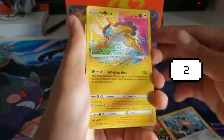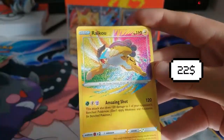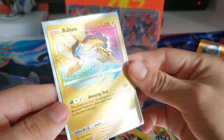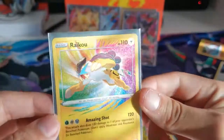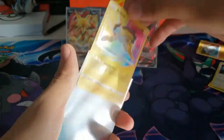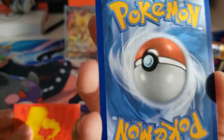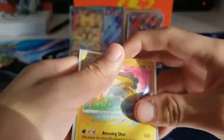Oh my god — it's textured! An Amazing Rare Raikou! Today we are getting some pulls, look at that — that is beautiful! Oh no, let me check it out just in case — any whitening? I don't see any, luckily. I do see some scratches up here but that's fine, probably won't decrease the value at all. Oh my god, it's a beautiful card.